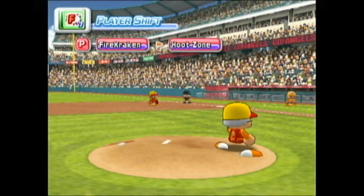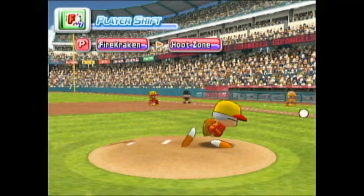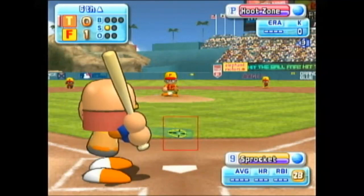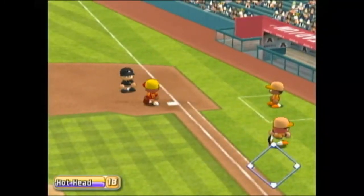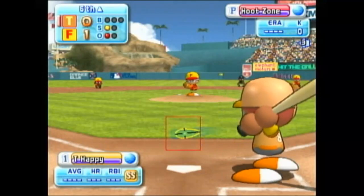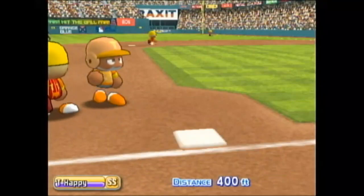Here we go with the first pitch — that's a strike. That ball is pulled sharply. Throwing to first — out. One away. Next up, Sky. He's set to deliver the first pitch — outside corner for a strike. Big swing into left center. They'll tie it up if they get this one. It's a homer — see ya. And he hits the tying home run.